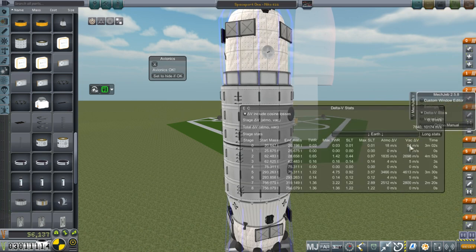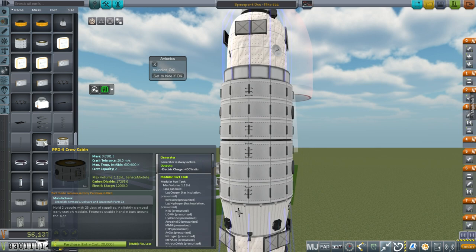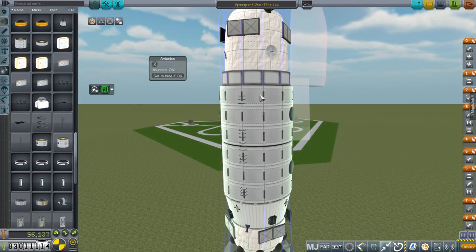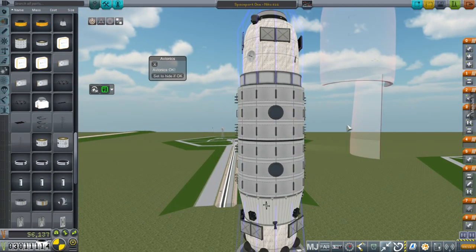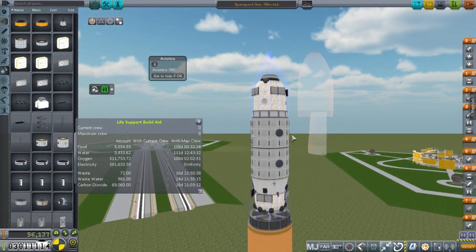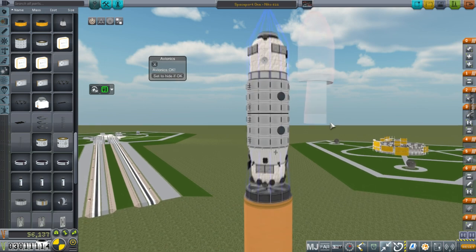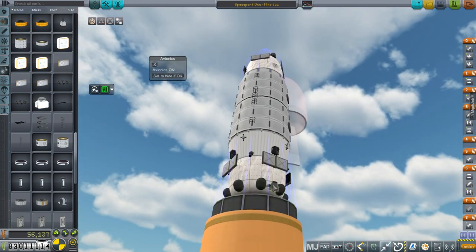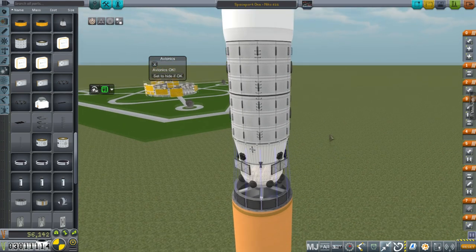I probably won't ever unlock this particular smaller crew cabin. We've got nice amounts of room — room for eight technically, but I probably wouldn't want to put any more than two or three in an area this size. Life support situation: we've got 108 days for eight, so for my intended crew of two or three, that's more than half a year — or three quarters of a year. We've even got lights for the docking port, so that's been thought of. It's shrouded like many other stations and is sort of a Salyut shape right now — not a replica by any means, but the basic idea.